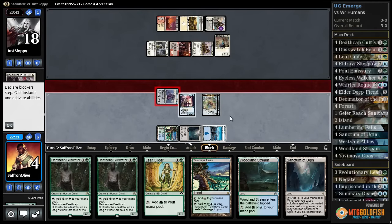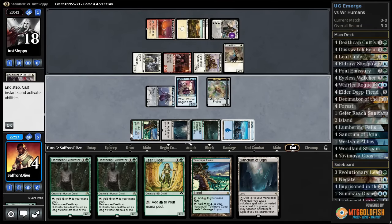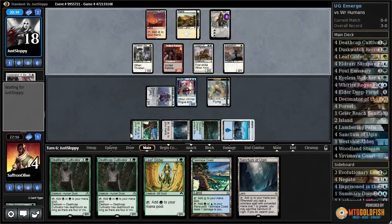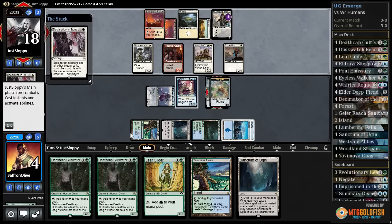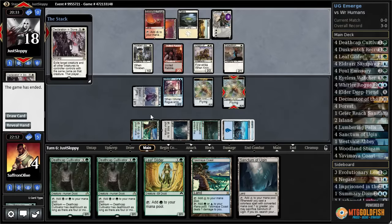Attack Gideon. Woodland Stream, pass the turn. It all goes back to that Declaration in Stone on turn two or three — that was the game right there. And our opponent found another Declaration in Stone. Well, good game.